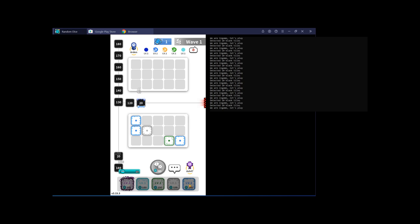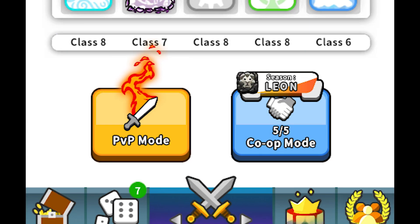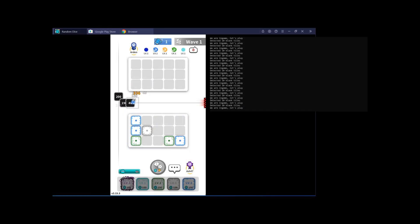Random Dice is a simple tower defense game. You build a deck by selecting five dice, and then you either play co-op mode with another player or you can play player versus player mode. You press the buy button to buy a dice — it starts out costing $10 and goes up by $10 every time you buy a dice, so something like 10, 20, 30, 40, then $50, and so on.